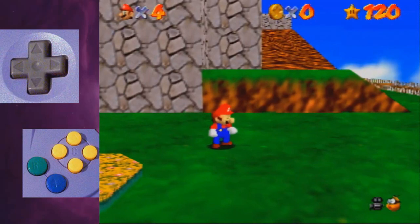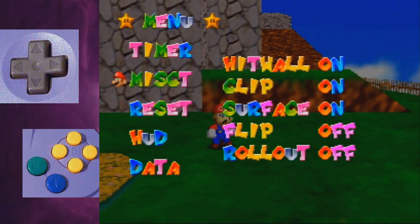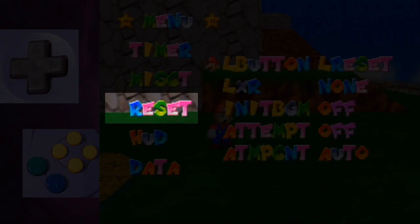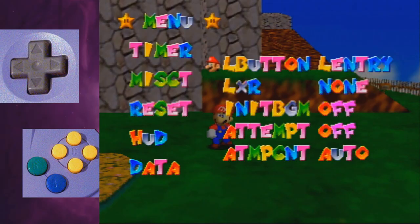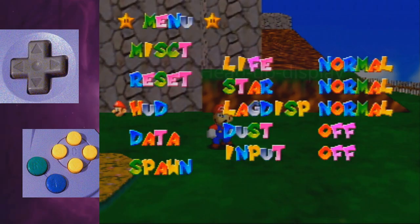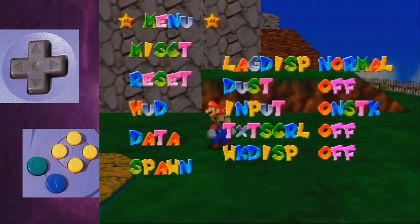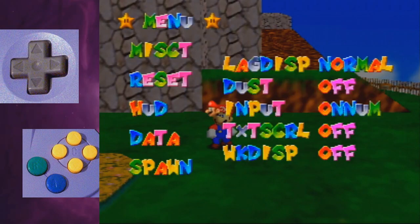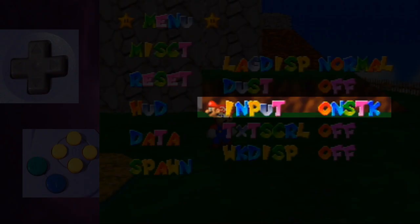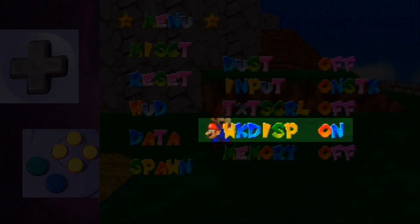This comes in very handy when you want to compare two of your recordings. Open up your options again and go into the reset category. Set the L button option to level entry, so when you level reset, Mario doesn't respawn on warps or sublevels such as the igloo. Go to HUD — head-up display — and make your life a lag frame counter. For an in-game input display, select ONSTK for input, and to see your wall kick frames on the HUD, turn on WK display.